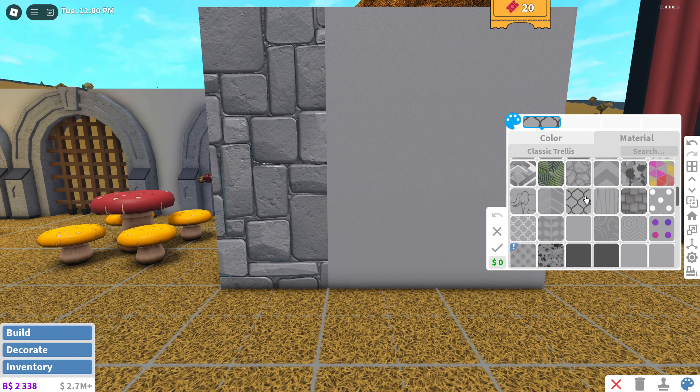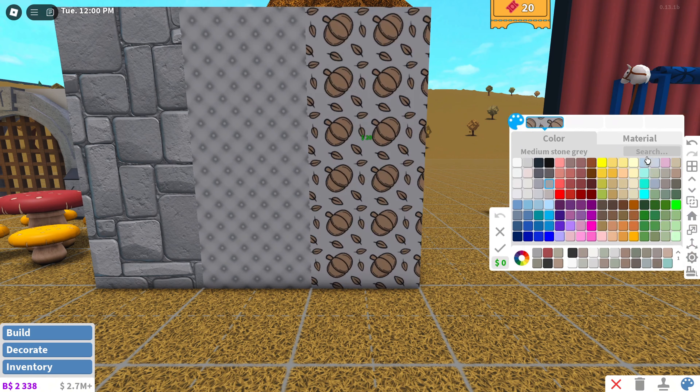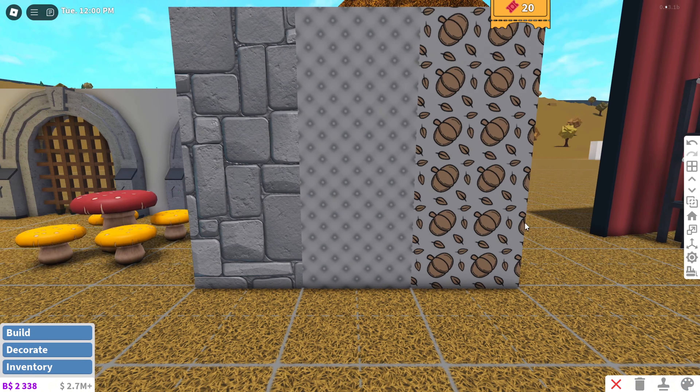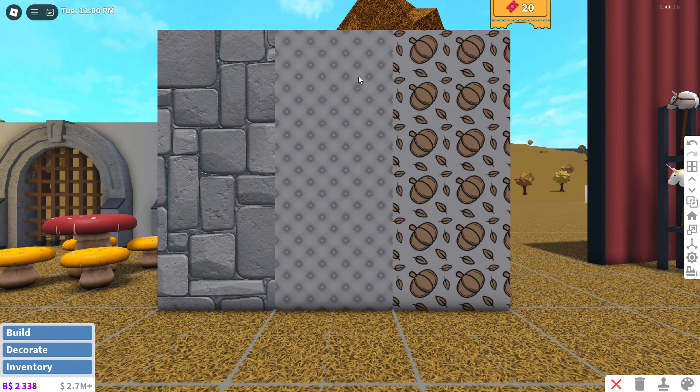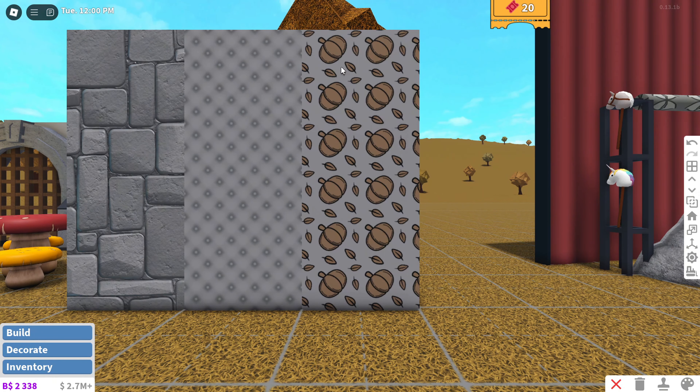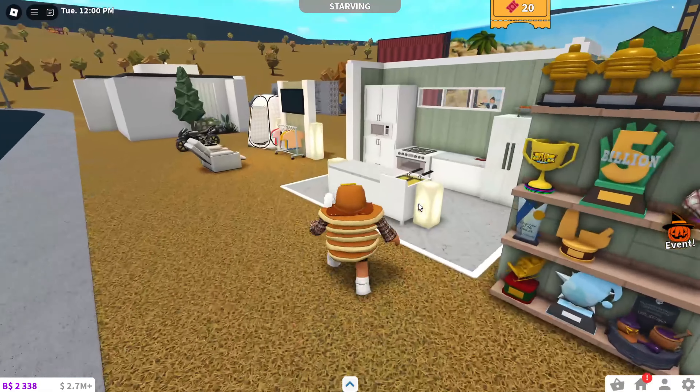Let's go back into build mode and look at the new textures. We have irregular stones, tuft fabric, and fall pumpkins — those are the three new materials. The tuft fabric is great for furniture, this is a nice fall wallpaper option, and the stones are good to have.